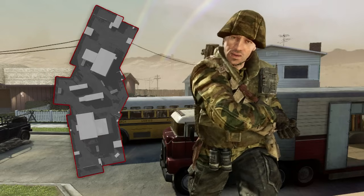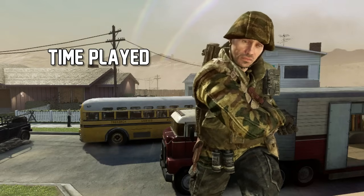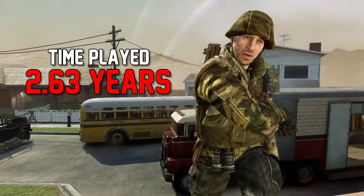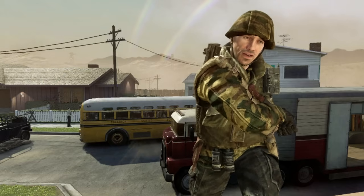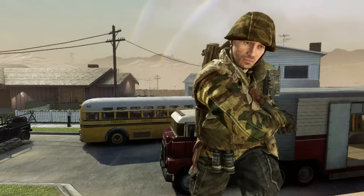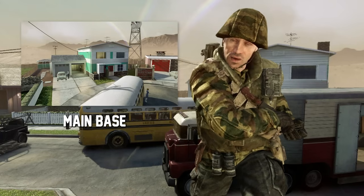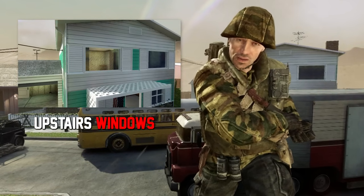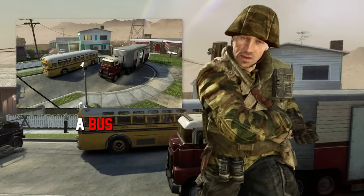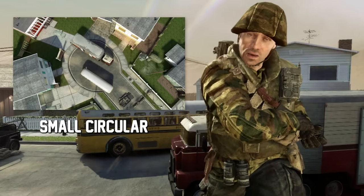Everybody knows about the layout, but for those of you out there who somehow haven't played this map upwards of 3,624 times, or are literal babies, I'll try to sum it up as quickly as possible. The map is the size of a cul-de-sac, with two houses acting as each team's main base. They have backyards that are perfect for spawn traps, and interiors with upstairs windows as power positions. There's also a bus and another large truck in the middle, breaking up the flow and creating small circular flanking routes.